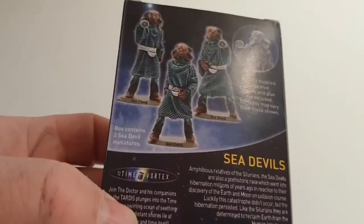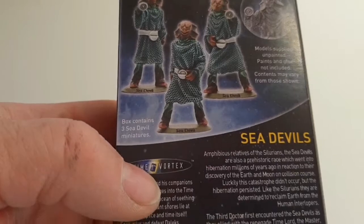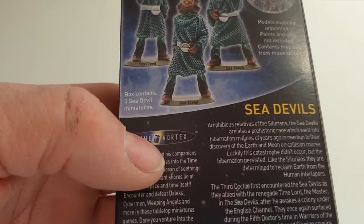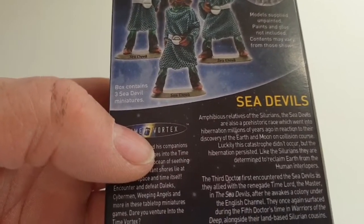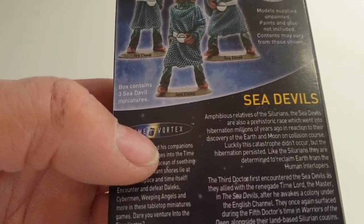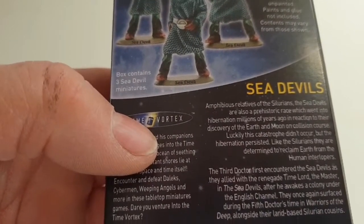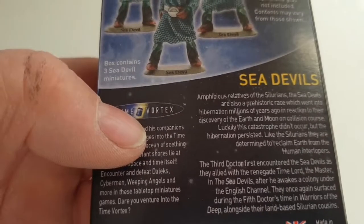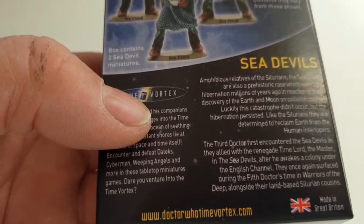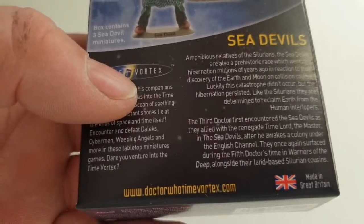Looking at the back of the box — you get three models, and the models are brilliant. These are the first renders I ever saw for the Doctor Who miniature game. Amphibious relatives of the Silurians, the Sea Devils are also a prehistoric race that went into hibernation millions of years ago, in reaction to the discovery that Earth and the Moon were on a collision course. The catastrophe did not occur, but their hibernation persisted. Like the Silurians, they determined to reclaim the Earth from the human interlopers. The Third Doctor first encountered the Sea Devils as they allied with the renegade Time Lord, the Master, in the episode The Sea Devils.